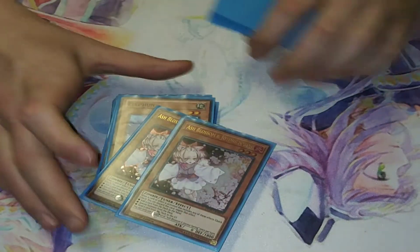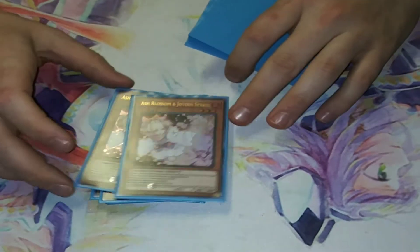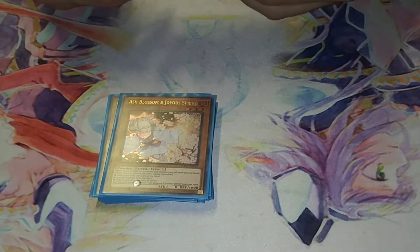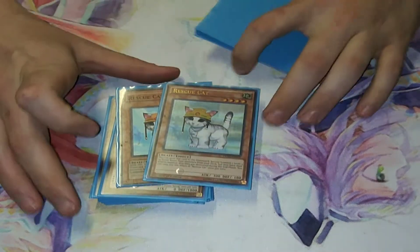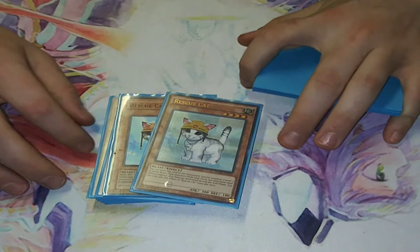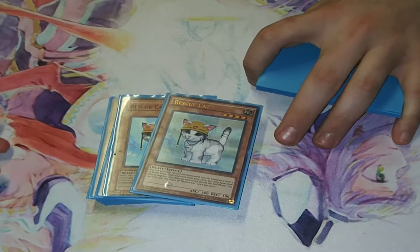I do two Ash Blossom for obvious reasons — to help prevent my opponent from going into their deck. I only run two Rescue Cat, basically to get my Leonis and my Elephant out, because you can just keep Link climbing from there.